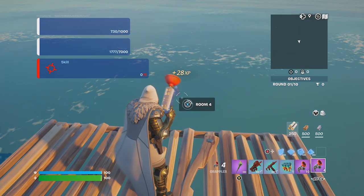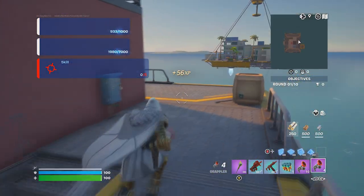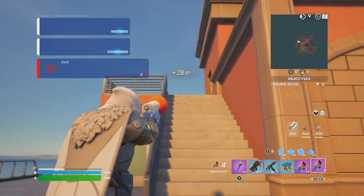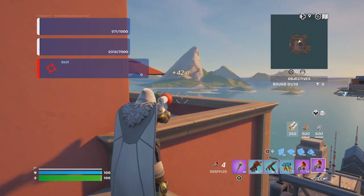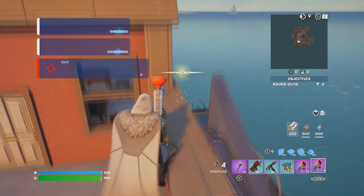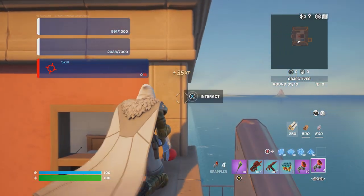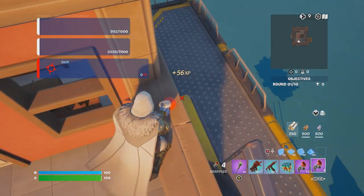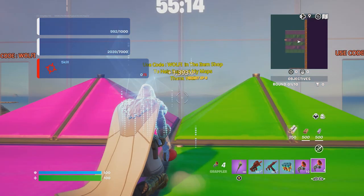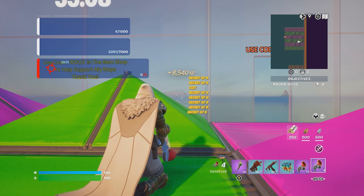Build 10 floors — one, two, three, four, five, six, seven, eight, nine, ten. Count it properly. If you do it correctly, you should see the XP prompt saying 'Room four' — interact with it and you'll teleport. Keep running, go up the stairs, then jump where you see a little sign and come over here.